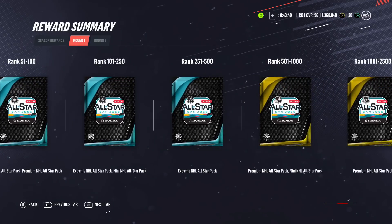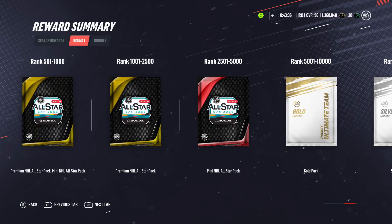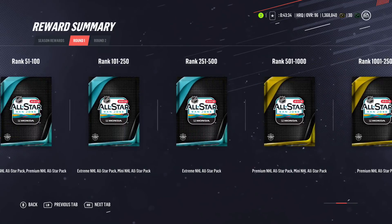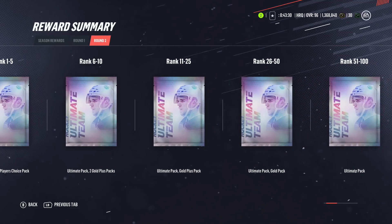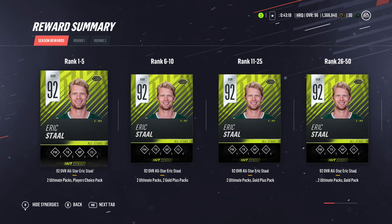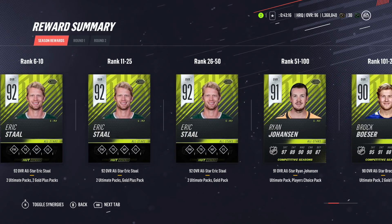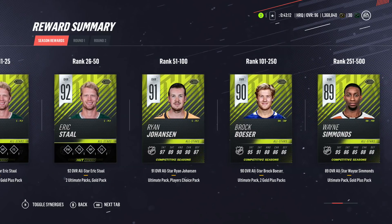Everyone gets All-Star packs unless you finish 5,000 or worse. Round two gives ultimate packs, which are actually worse rewards than round one — I don't really understand that logic. The season rewards are definitely what you're working towards. I'm going to try to get top 50, or at least top 100 for Ryan Johansson.